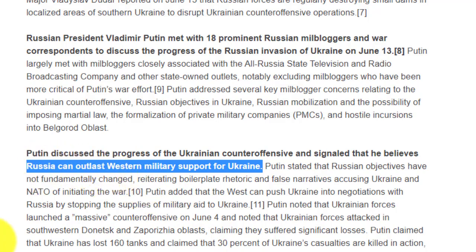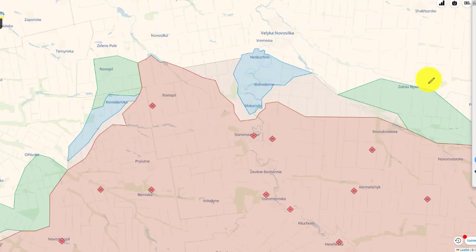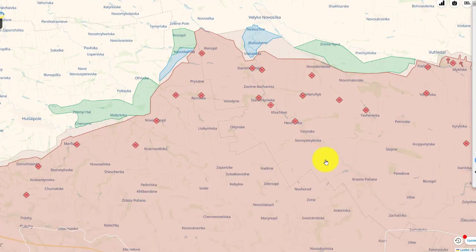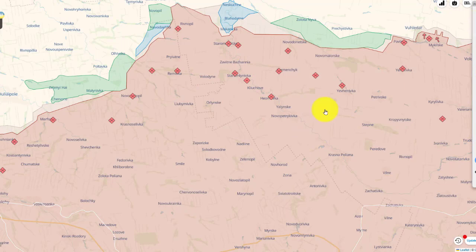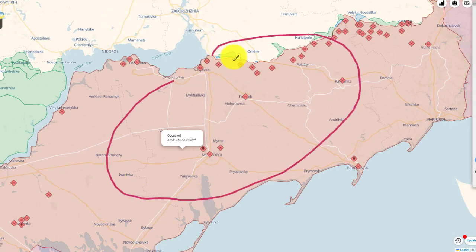Based on the battlefield maps, Ukraine can slowly grind down the Russians and knock out the first line of defense. In this particular area, Russia may only have one strong line of defense with some smaller lines behind it. If Ukraine can break through the front line here, they should be able to take the other areas much more easily than fighting through the heavily fortified Zaporizhia direction.